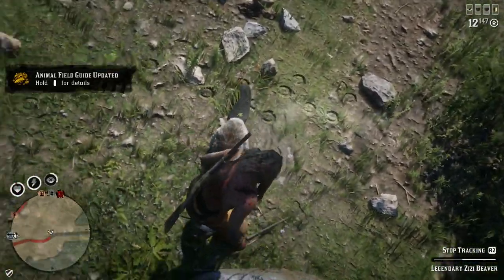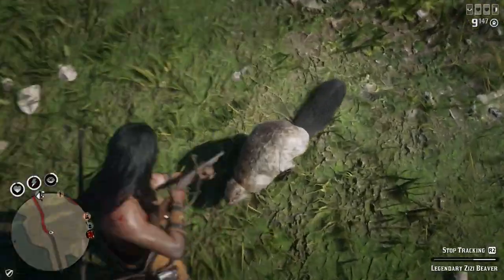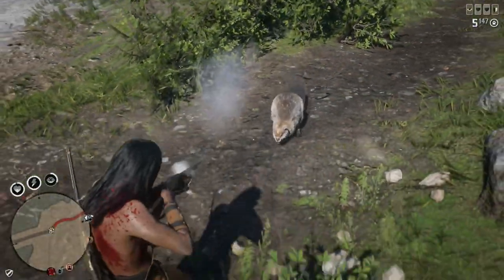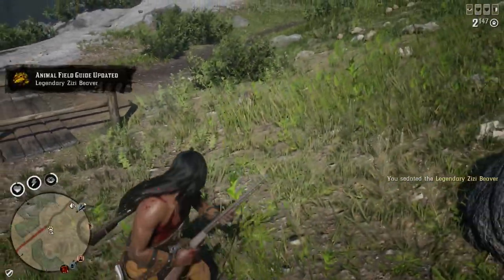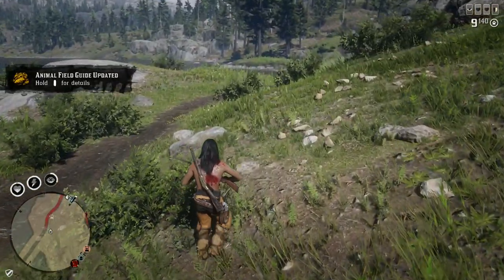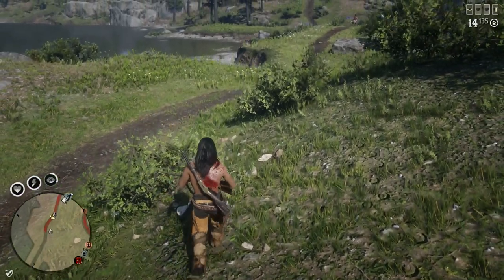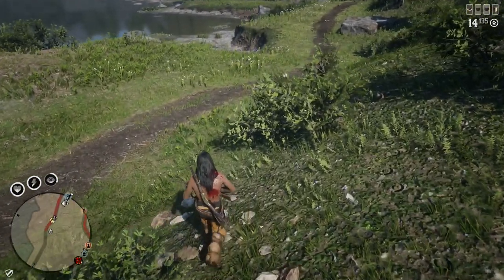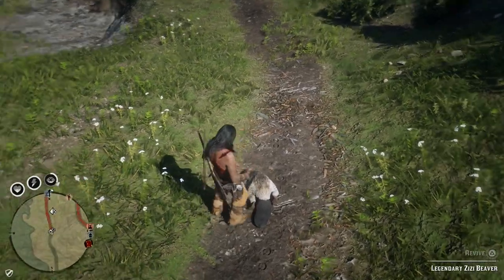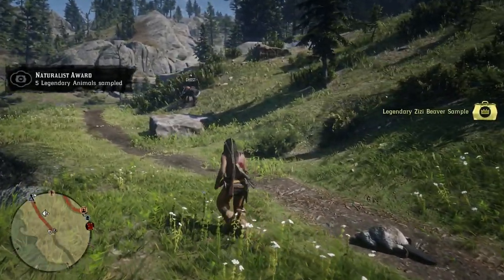As you guys know, these legendary animal spawns in the open world are kind of a pain. They seem to be on a cooldown — it feels like they don't come back up very quickly after someone has killed them, or maybe there's something wrong with the timers. Just make sure you look around in the general area. I'll show you this area on the map again in just a second. Don't look just right where this is, because it seems everybody is having varying locations when they find these animals — sometimes a little further away, sometimes a slightly different spot, but pretty much in this general area. That kind of goes for all the legendary animals in game.